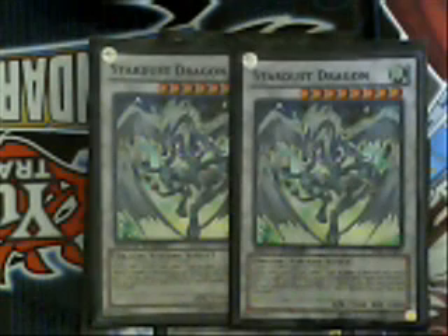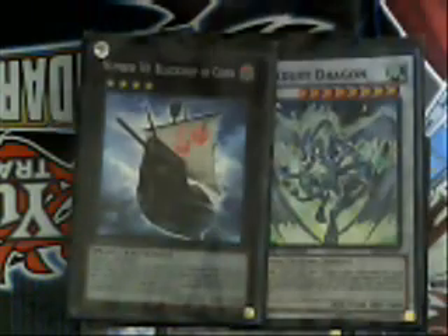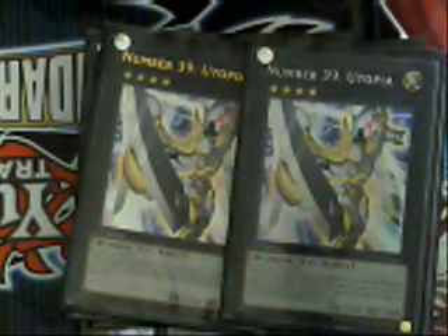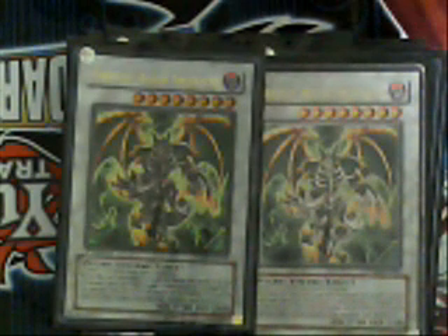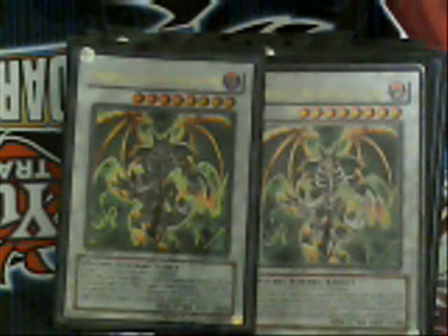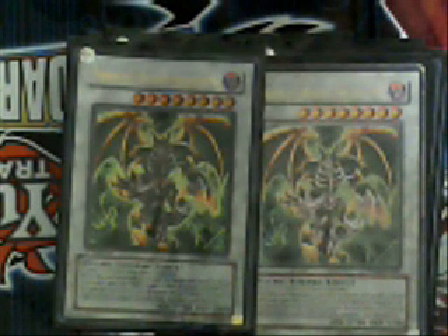Two Stardust Dragons — kind of a staple — protecting against Raigeki and cards like that. Two Black Ships of Corn, helping me get rid of monster cards on the field and go in for attacks with my lighter-hit monsters. Two Number 39: Utopia, basically a stall card that negates a hit — very useful. And my boss card: two Thought Ruler Archfiend. Traditional Watt decks run Watt Sign to replenish life points, but we don't run that, so we use Thought Ruler. Every time Thought Ruler defeats an opponent's monster, you gain that monster's attack in life points, keeping you in the duel. And if someone activates a spell or trap that targets this one psychic card, you pay a thousand life points and negate it. So our extra deck is built to take on every situation.